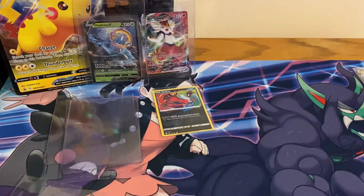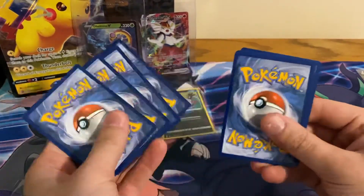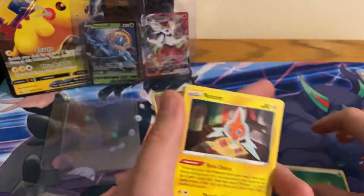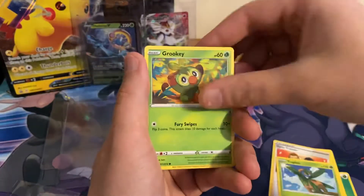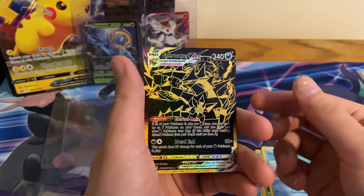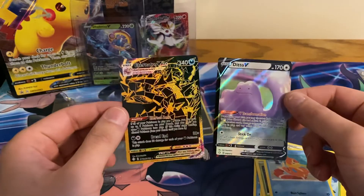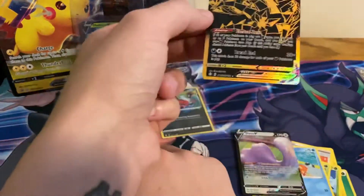Pack four: Dream Leader, Grookey, Snom, Trapinch, Rollet. And — oh — it's the other Eternatus VMAX. I have the other version. And Ditto V — I don't know if I have that one. This is a great Pikachu box.